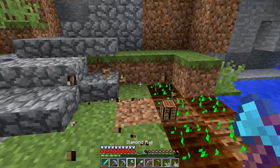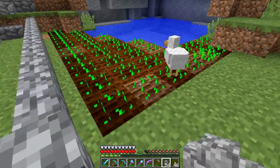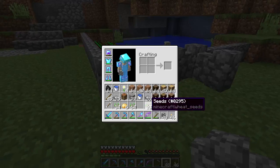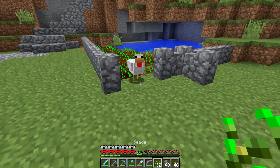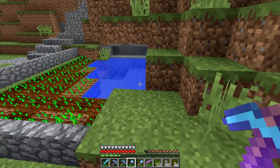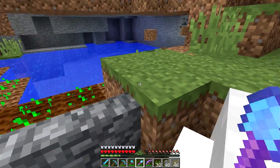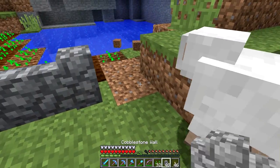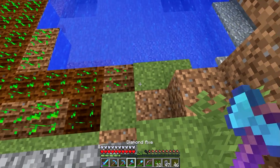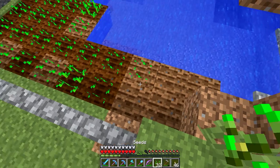We need to wall this thing off right now before the sheep and the chickens and stuff ruin it. Come here chicken — get out of there, stay out, this is not your home, you don't belong here. Let's actually clear a little bit of this away. No sheep — you are not allowed to be here. This sheep is worrying me, just a tiny bit, I will admit that.